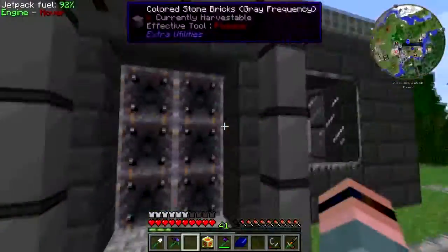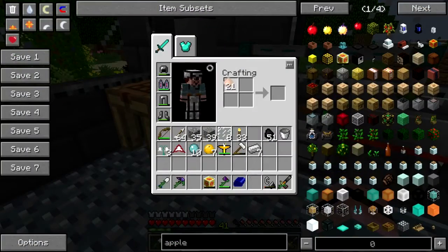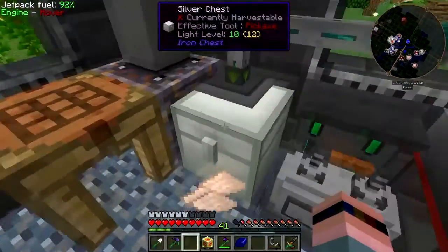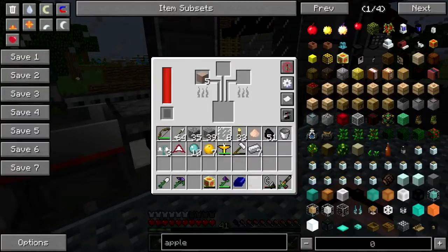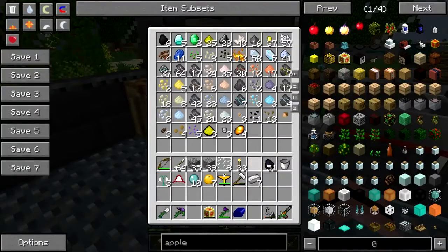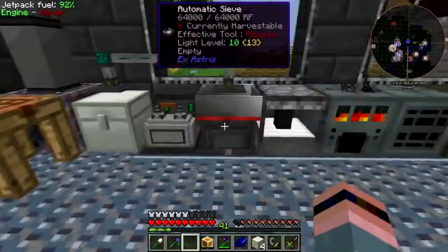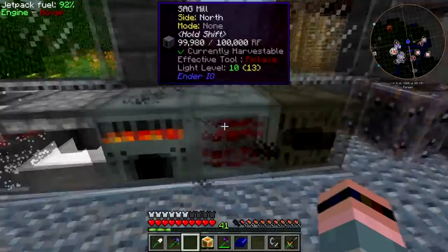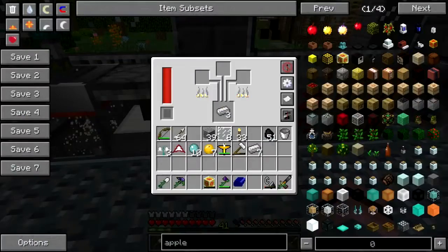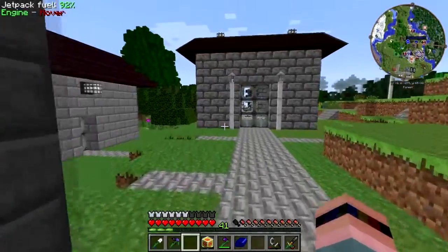Okay, I doubt that I'm going to have quite enough. Just throw it on the ground. Just throw it right there on the floor. It's fine. It's just fine. Alright, there we go. That should be enough. So I need a chest and iron gears.